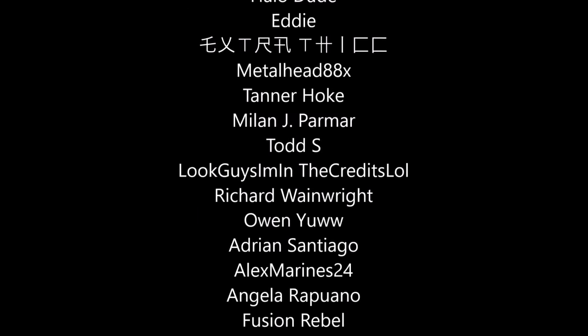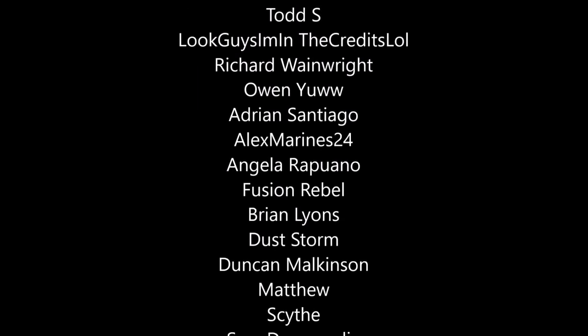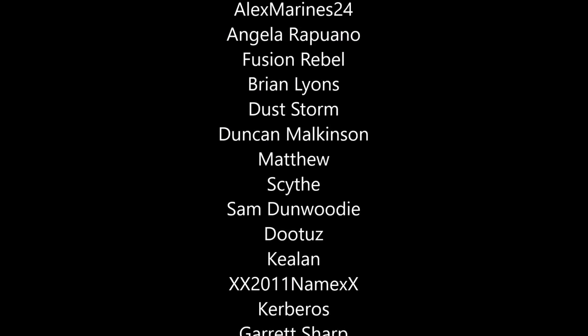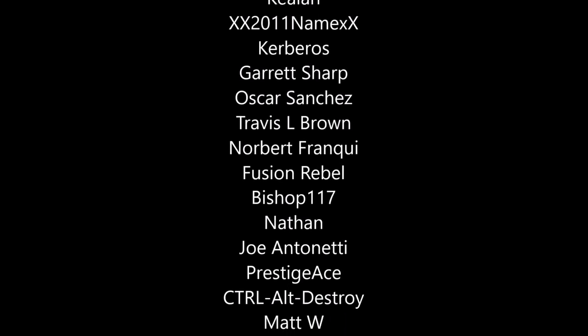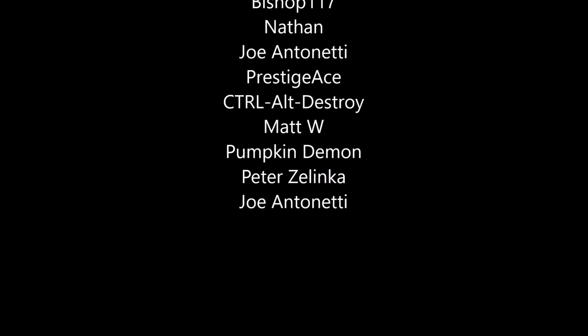So there you guys have it — that is what the actual boss of Halo 3 is. It's technically not 343 Guilty Spark; it is, in fact, technically a tiny little sphere that's just a simple machine in the game, as far as the game files are concerned. Hopefully you guys found this video interesting, and if you did enjoy it, make sure to leave a like, leave your thoughts in the comments, and subscribe if you haven't already. I'll see you all next time — bye guys!